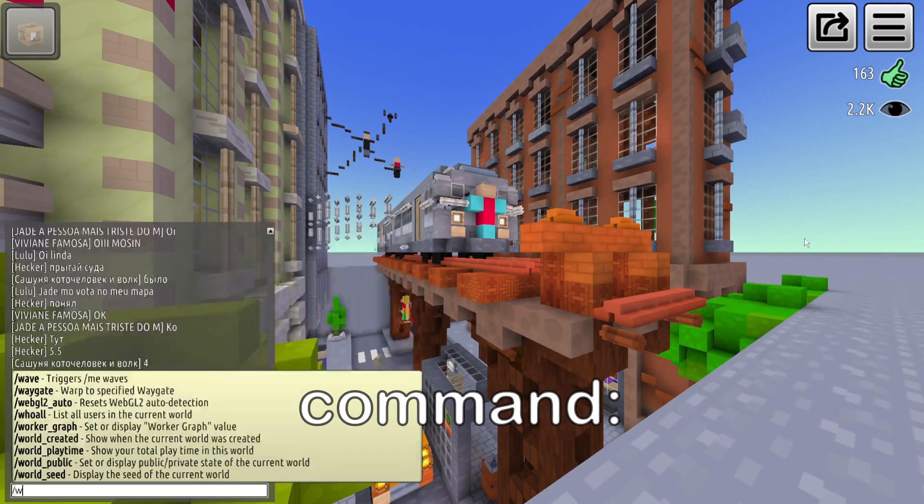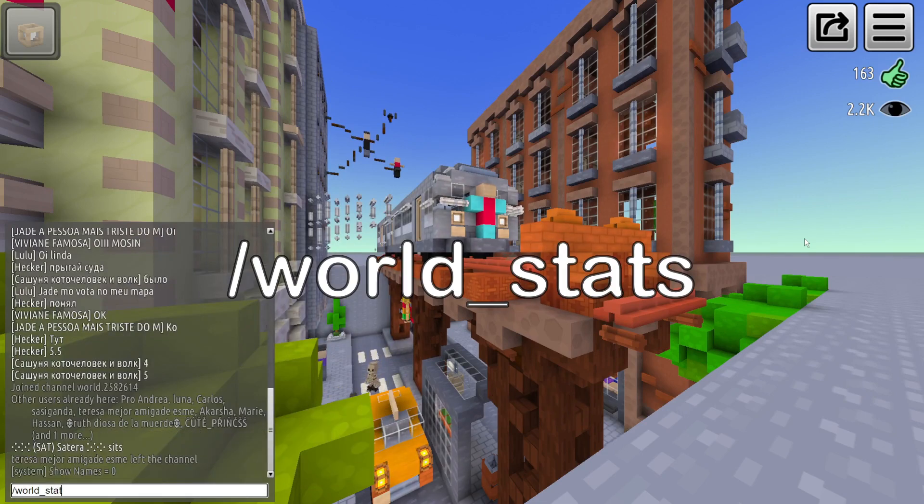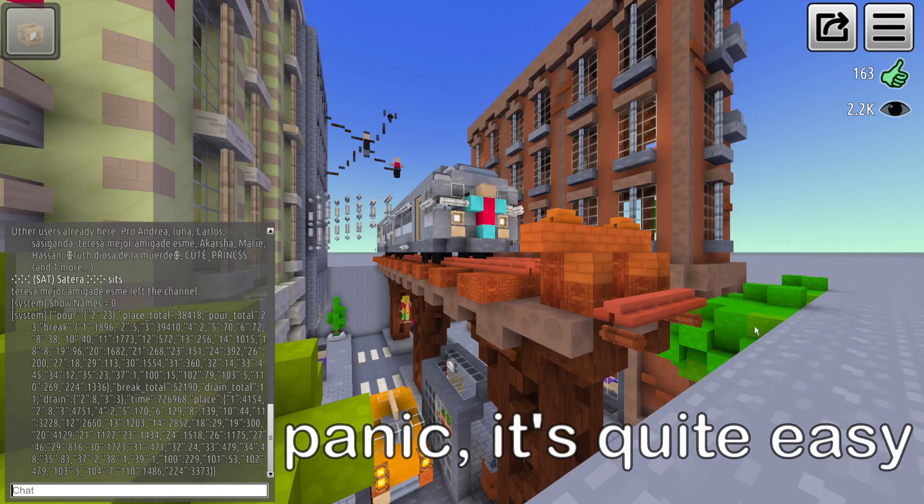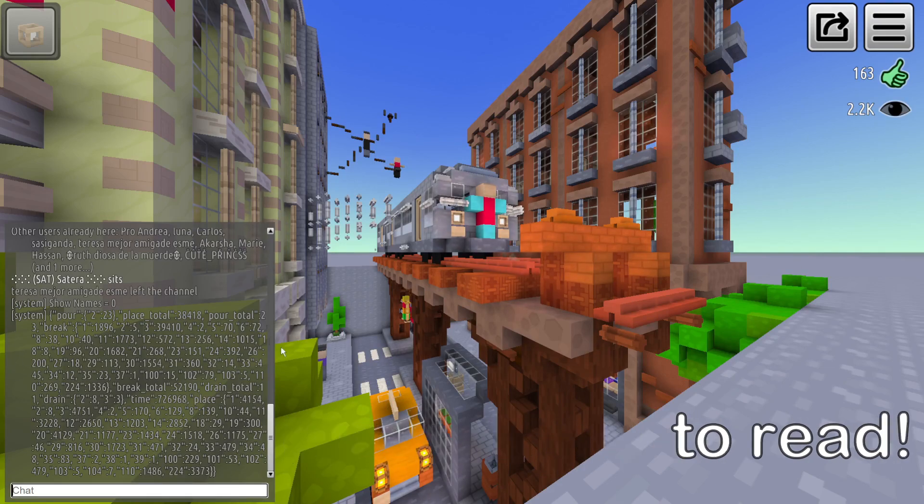Join any world and use this command: slash world stats. It will show you a big messy message, but don't panic — it's quite easy to read. The main things you need to look for are the words 'place total' and 'break total', and then the numbers following them.